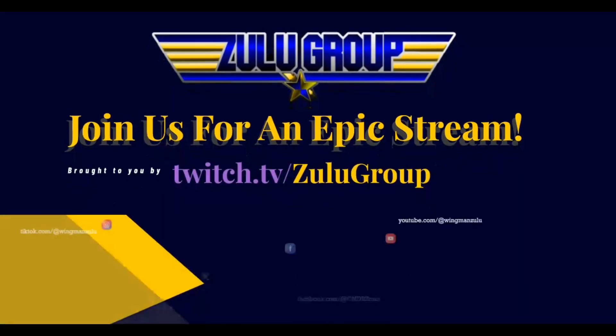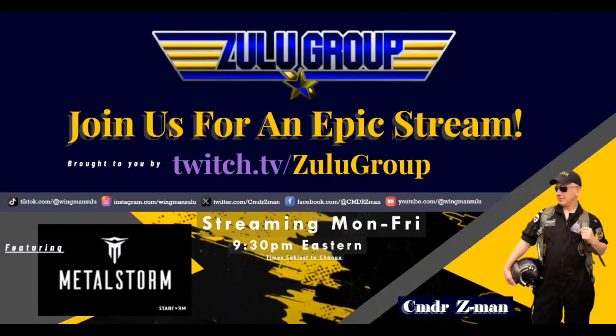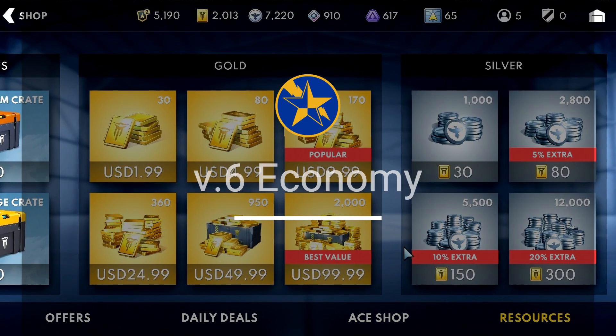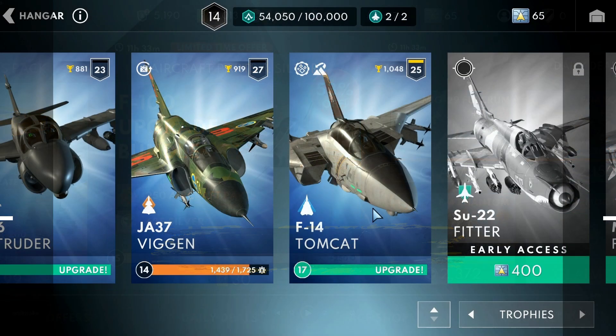Welcome to another episode in our continuing saga of how-to videos aimed at improving your overall experience in Metal Storm. In this video we will discuss the economy and the different currencies you will use to acquire and upgrade your aircraft and weapons systems.